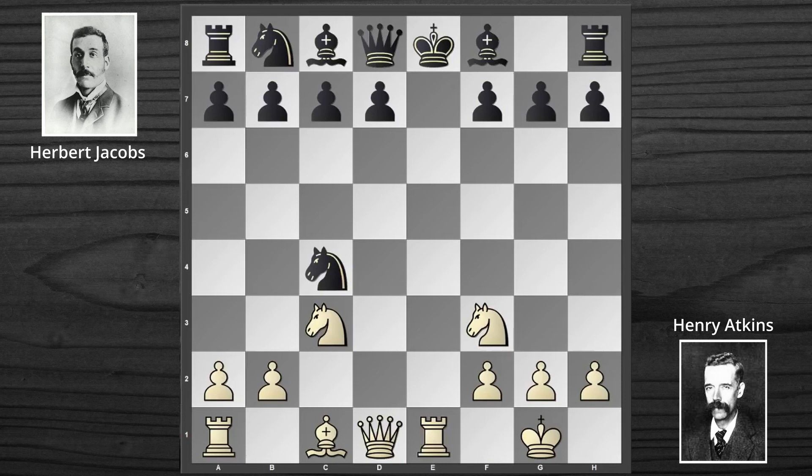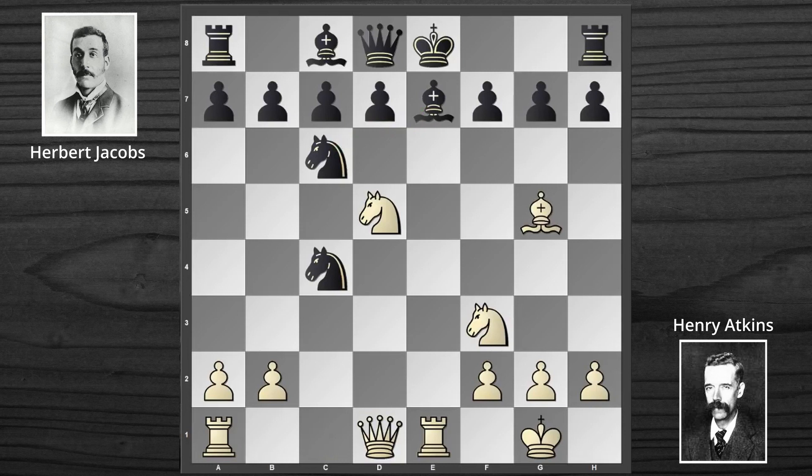Therefore, Rook to E1. Now the Bishop to E2, Knight to D5 — he demanded the Bishop in the pin. Therefore, Knight to C6; the Blacks are protecting their Bishop by developing. And now the Bishop to G5 from Atkins, once again willingly demanding the Bishop in the pin. Now that the Blacks couldn't protect the Bishop with any piece, they had to make the F6 move. But this move weakens the H5 to E8 diagonal in particular, and we will soon see how critical this is.